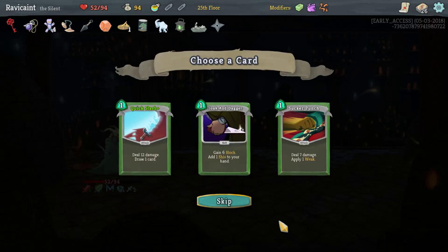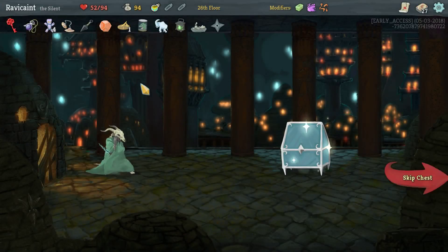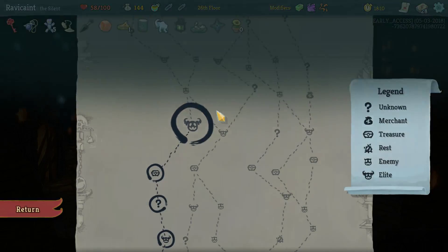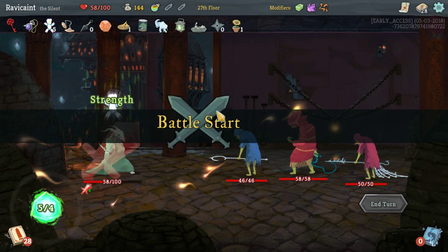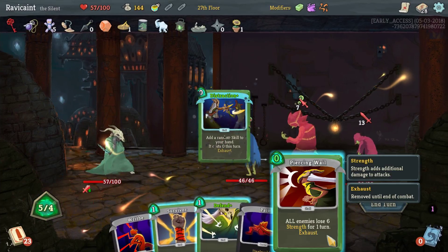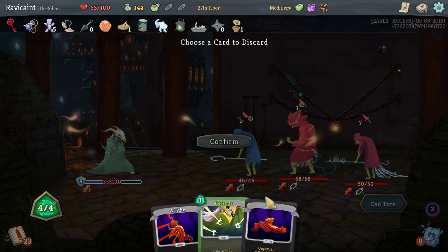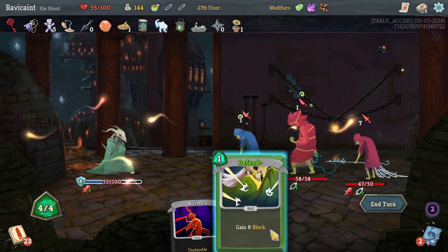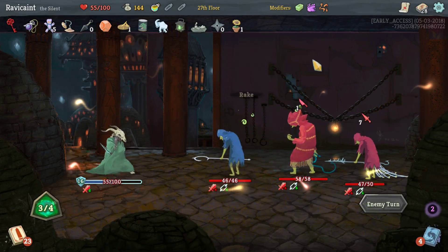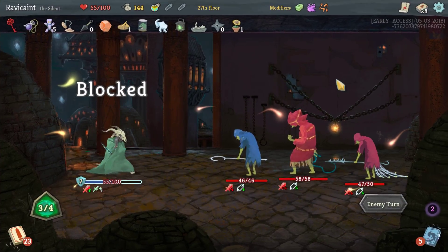Pick up some stuff — let's grab that one. Give me a curse... good curse, good curse, crap, bad curse. Happy flower. Distraction, Piercing Wail — dang it, I should have done this first. Survivor, get rid of this one. I'm so stupid, I forgot about that. Defend, so I'm going to take one damage here. Oh I should have done that, oh well. So far so terrible.